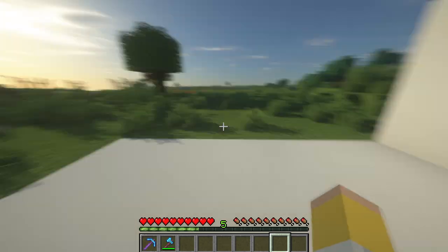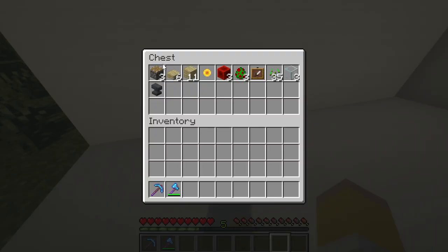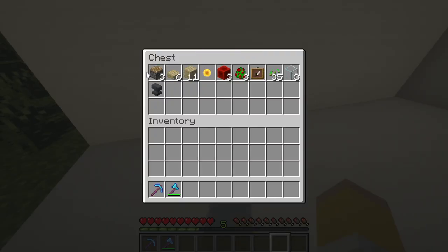First, the materials you're going to need: some pistons, some slabs, some plaques, any other item of your choice that's going to go in the item frame, some redstone, some parrots or spawn eggs, an item frame, some seeds, glass, and an animal.